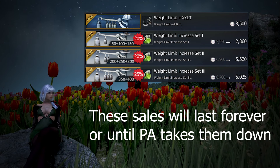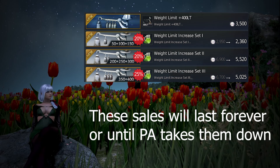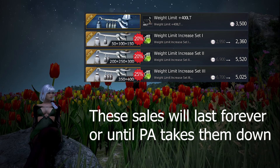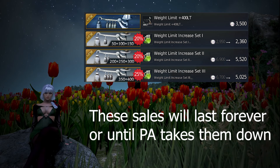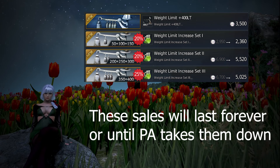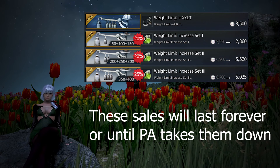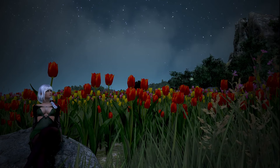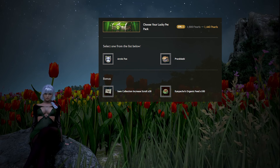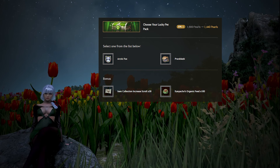Weight is going to be one of the big quality of life items that separate free-to-play players from basic spenders, as free-to-play players are simply not able to get as much weight without paying, and it does help make PvE and life-skilling easier. Because the sale is going to last forever according to PA, there really is no rush in getting these weight packs. If PA ever wants to put weight on sale — which they usually do — they will have to put weight on sale for much more than 20 to 25% off, as that is now the base price. So if you are patient enough to wait for a limited sale, weight will likely be sold for a lot cheaper.